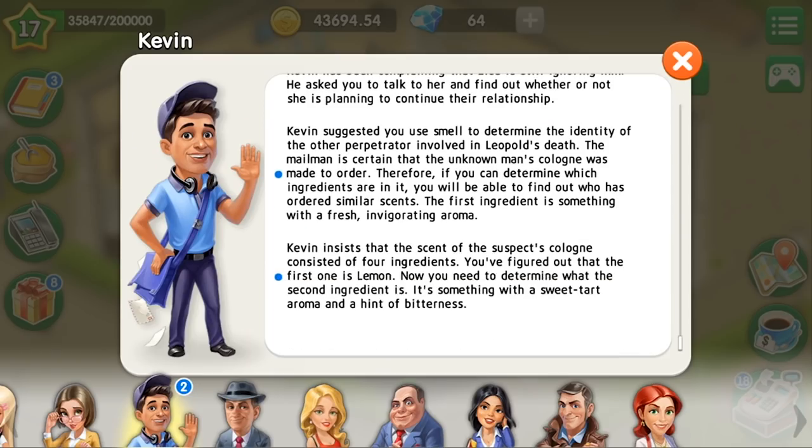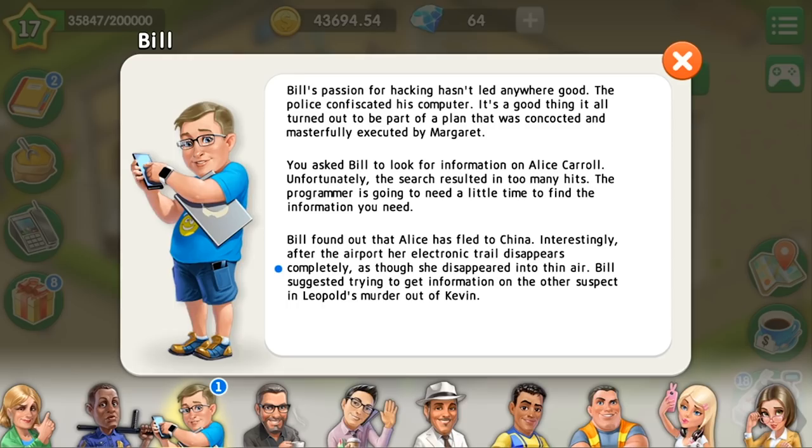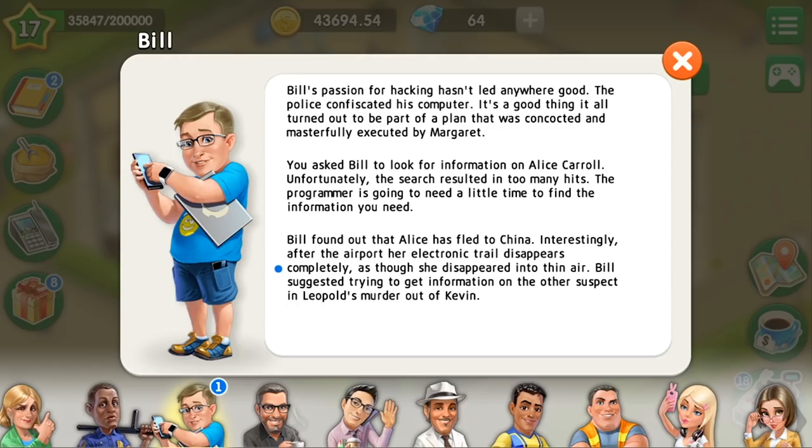About your stories — in previous versions you had a long list of stories connected to one or another customer. Now they are all connected to the level, and it means there is a summary of all previous stories. With each level, when a person gets a new story, like with Bill, you will get it covered there.